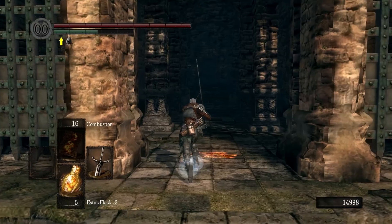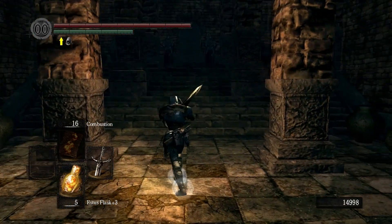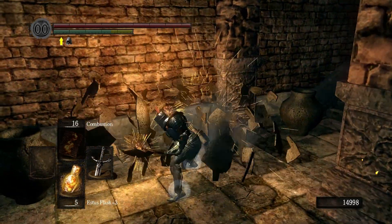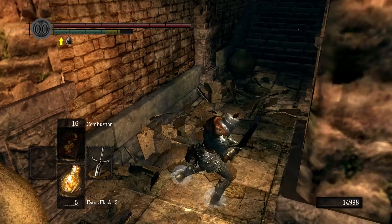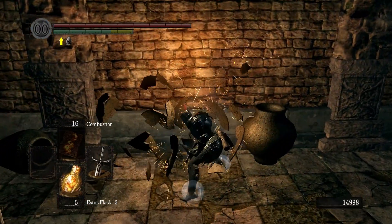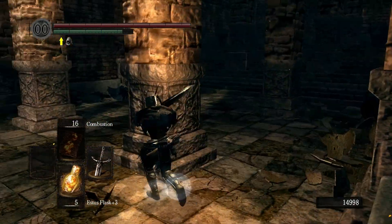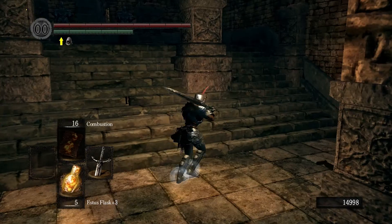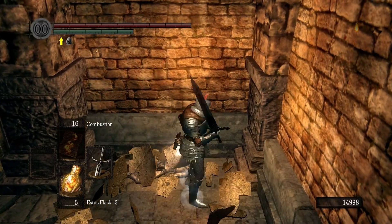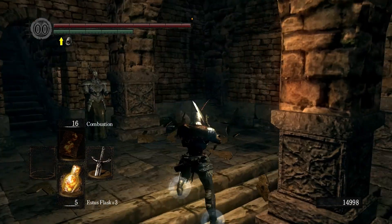Sen's Fortress has a lot of traps and bridges — should be fun times. Whoa, knights — I think they're gonna come to life. I hope I can get some nice armor in here. I still need to upgrade so I really have to find a good spot for Titanite shards, especially large Titanite which I totally wasted. There's an item here — please be Titanite. Nope, just a soul.